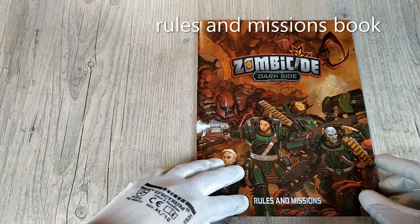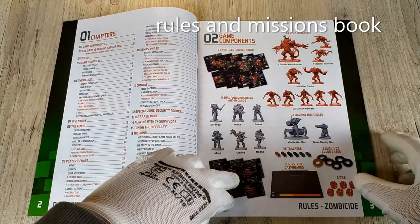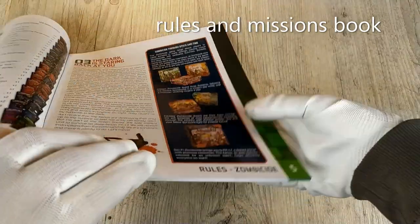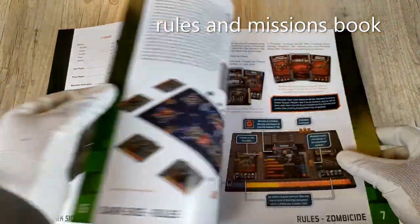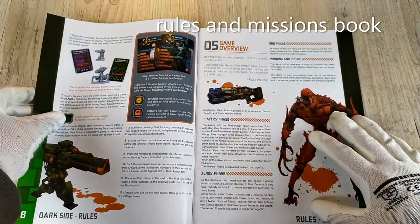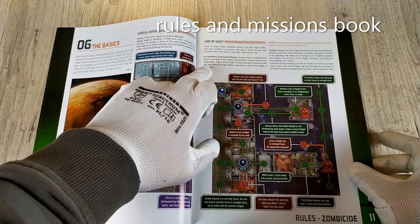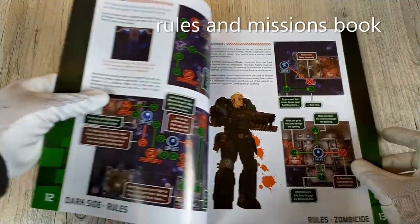Let's look at the World on Mission book. We'll find the summary, the game components, the story from Zombicide Darkside, and we could see here the Zombicide Invader connection. There is also the setup of the game step by step, the game overview, the basics with definitions, useful definitions like line of sight, and specifics like the Dark Zone from Darkside.